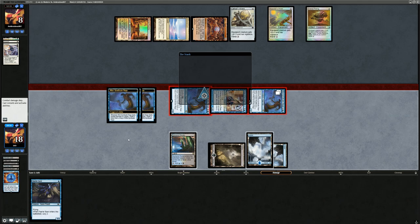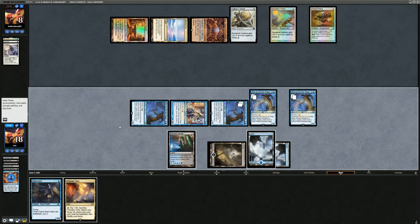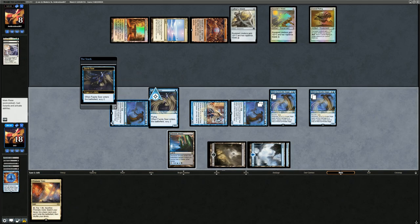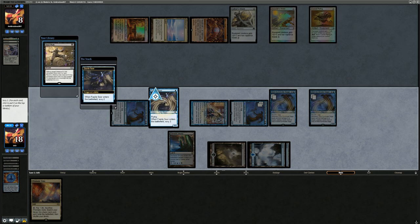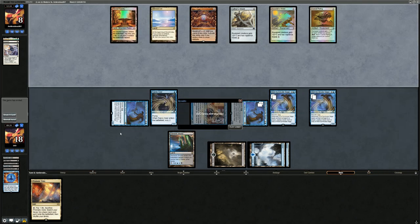We Force the Clarion. Opponent takes eight. We draw just a Prismatic Vista. I think I'm still playing the Faerie Seer — if they have another Clarion, they have another Clarion. We want to dig toward more interaction. We keep Fatal Push in case they try to go off with Puresteel Paladin. Fatal Push doesn't do much against an Ensnaring Bridge or another Clarion, but I'll keep it and hold the Prismatic Vista. Let's see if we got there — and our opponent concedes. We got cheesed out in game one but got there in the sideboarded games.